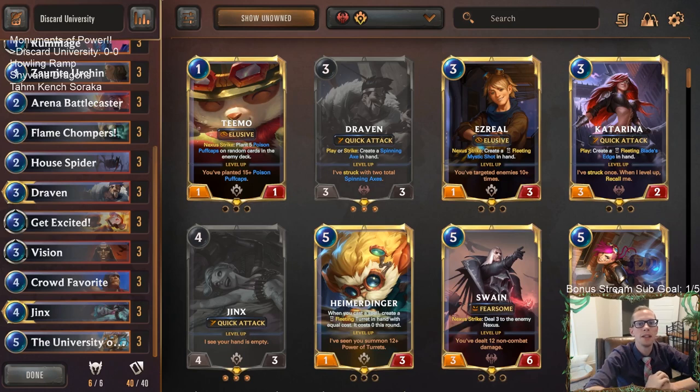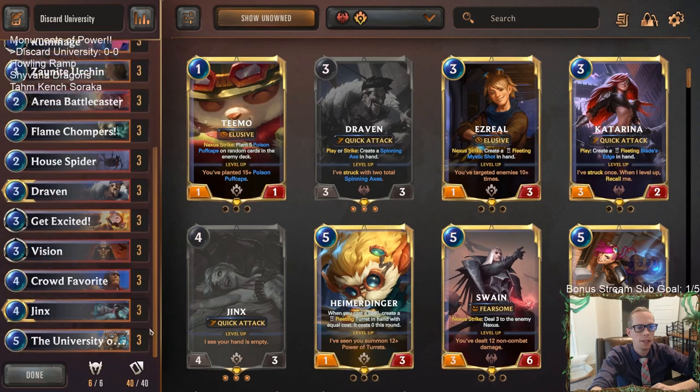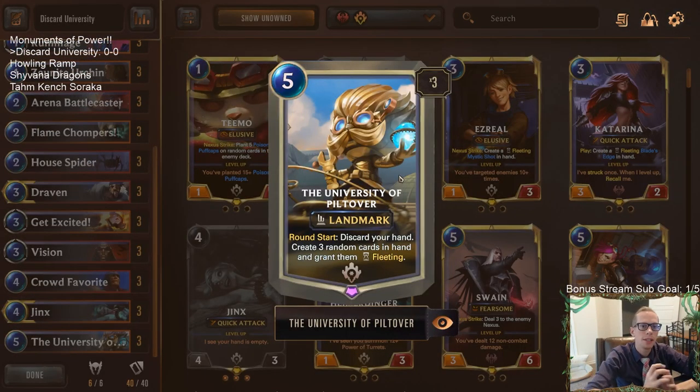Welcome everybody on Twitch chat and YouTube. For our first deck with the new expansion, Monuments of Power is now out for Legends of Runeterra. On the left hand side you can see we're going to be trying first two brand new landmarks - the University of Piltover, then the Howling Abyss, and finally the new champions Tom Kench, Soraka, and Shyvana with a dragon deck.